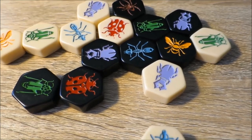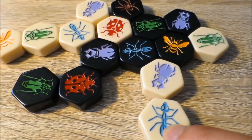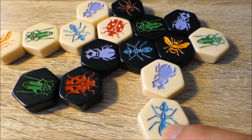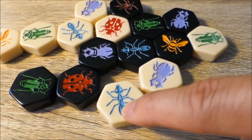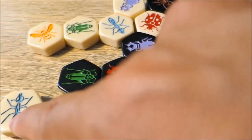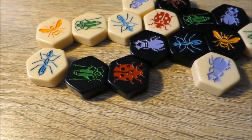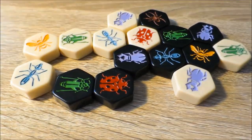The soldier ant can move from its position to any other position around the hive, provided that the tile can easily slide into the spot. If it can't freely slide in, that ant can't get in. For example, in this spot the ant can easily slide in and fit. However, in this spot here, the ant would break the freedom of movement rule and could not slot into that space inside the hive.